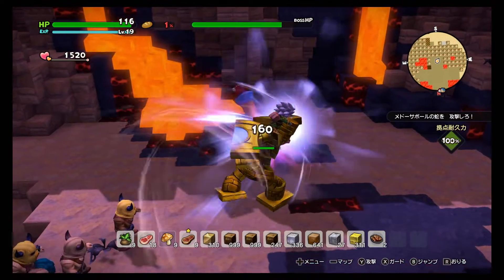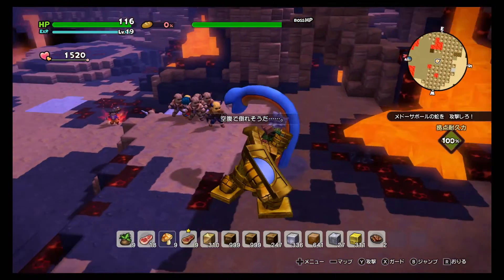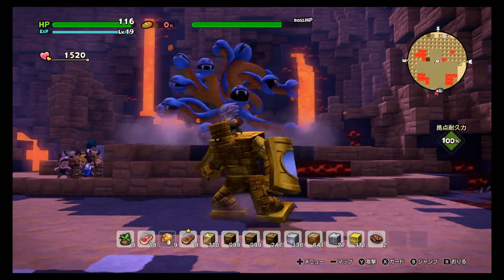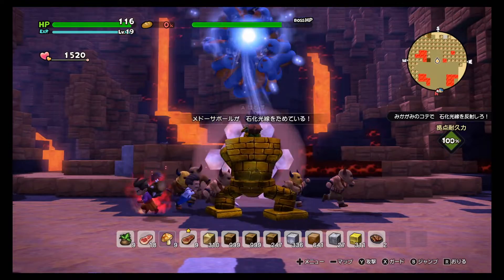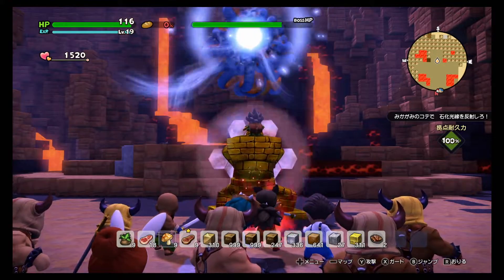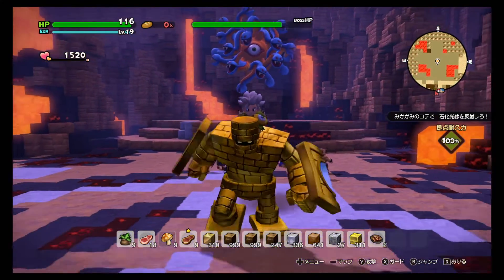When you've cleared all the monsters, a small snake comes out — hit it so that Marusa herself comes back out. She gets stoned, goes back, summons more monsters, and while you fight them she'll still try to stone you. Once all monsters are done, another snake comes out — hit it and Marusa will return.